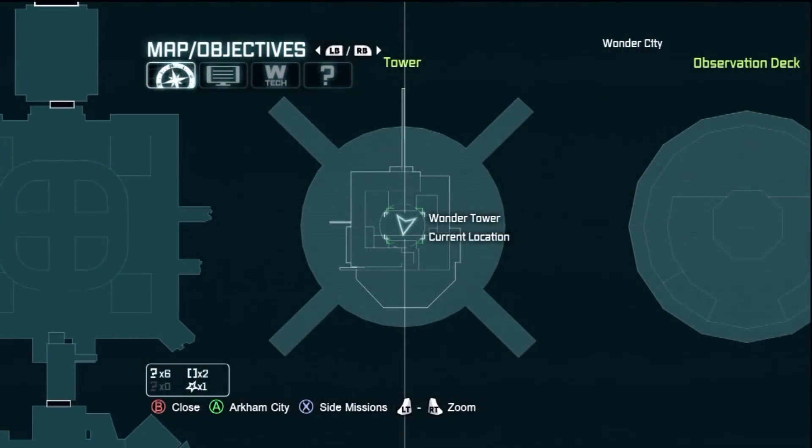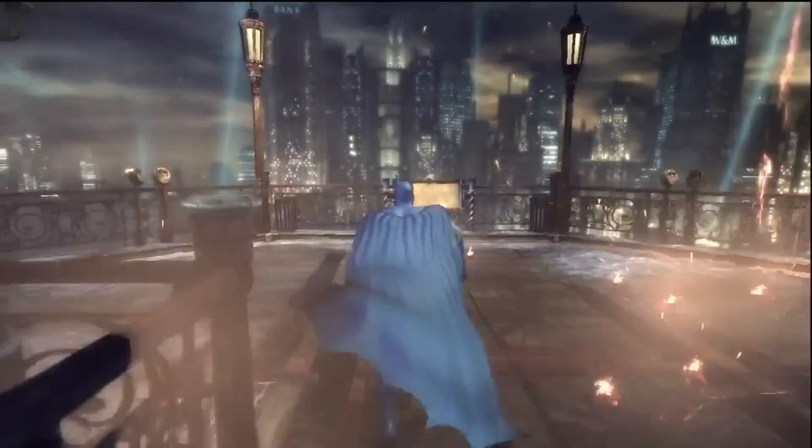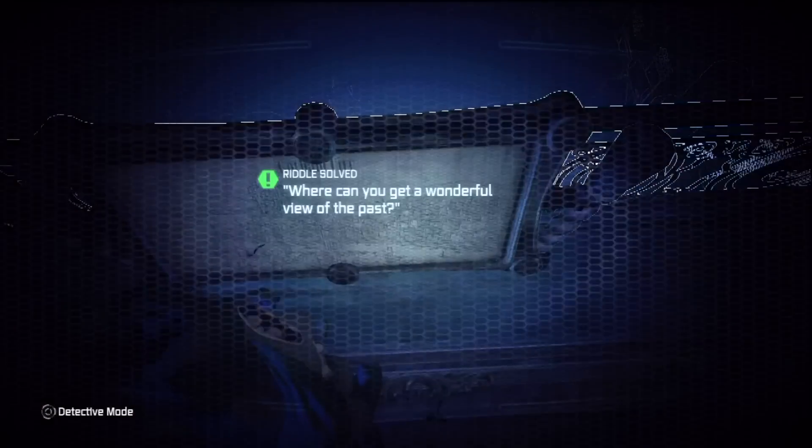You want to take the elevator up in the Wonder Tower Foundations area, and once you reach the top you're going to see the Gotham City plaque — and that's what you want to scan.